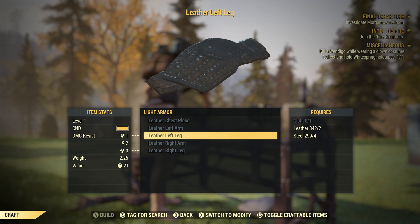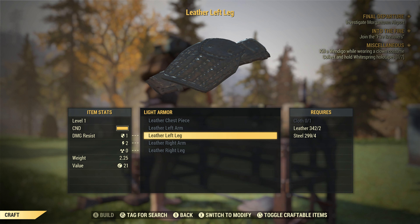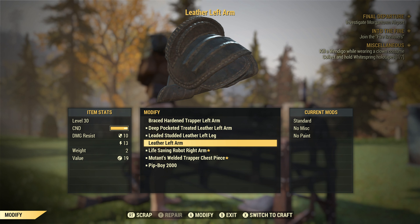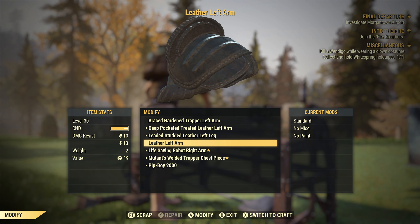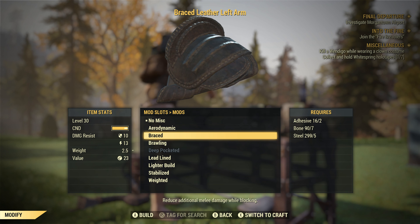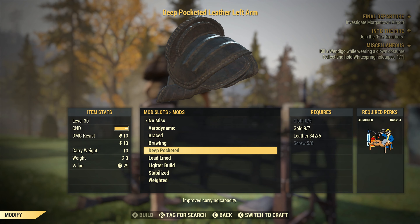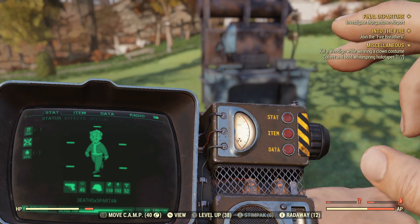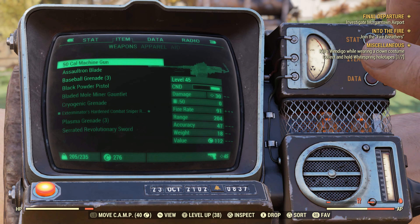All right, let's get into this. You want to head over to your perks and make sure you've got the Armorer perk at level 3. It will not work if you're not level 3, because you need level 3 Armorer so you can put the deep pocketed perk on the level piece we're about to make. You want to go to a workbench.